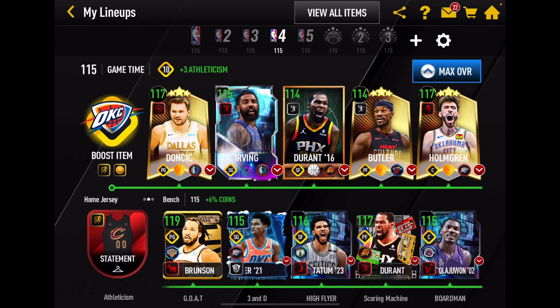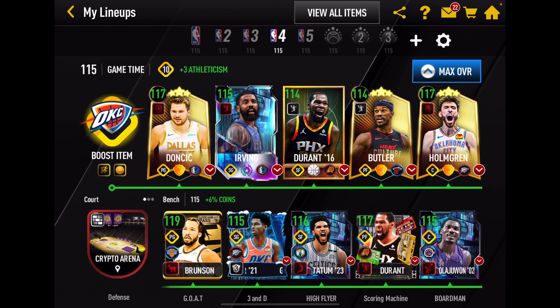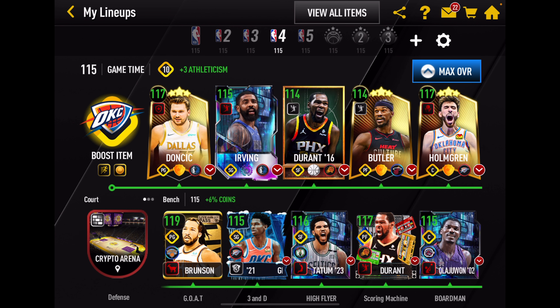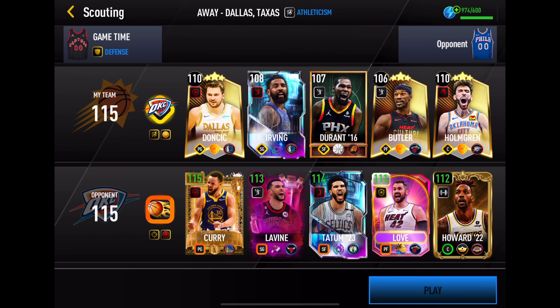Today we're going to jump into showdown — play an offense just with Luka and Chet and then fill in the lineup: 1.10 Apex All-Star Kyrie, 1.07 back to school KD, 1.06 power forward Jimmy Butler — another game time card. Let's jump into showdown, run two games, and see how Luka and Chet can do. A 1.15 season 8 lineup looking pretty potent.